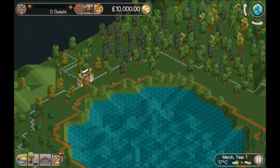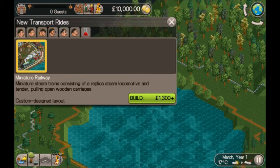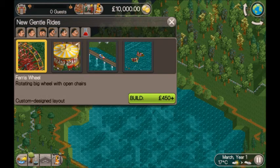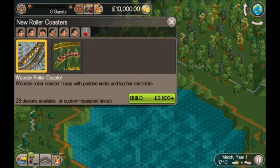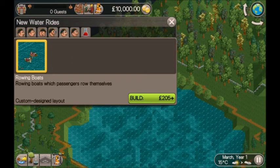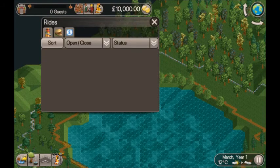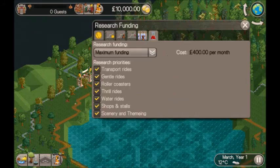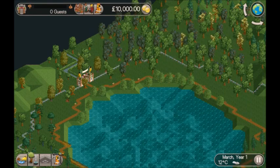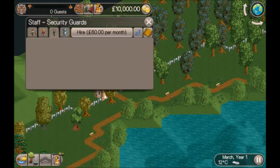Let's see what rides we've got already unlocked: train, carousel, a ferris wheel, wooden coaster, junior coaster, twist, some water rides, little boats which are handy for a lake, and then some shops. What I usually do is plow all my research into shops because I want to get a kiosk.